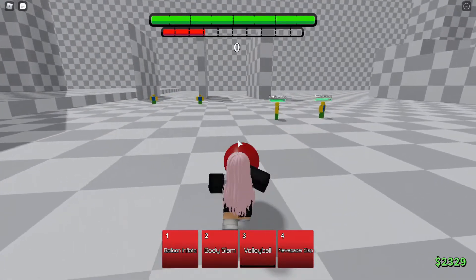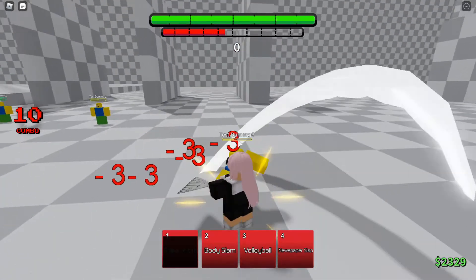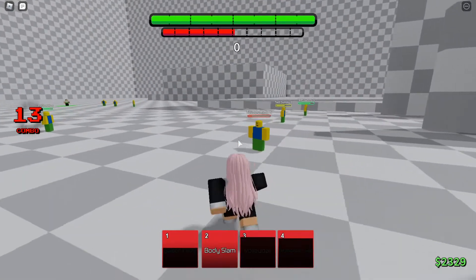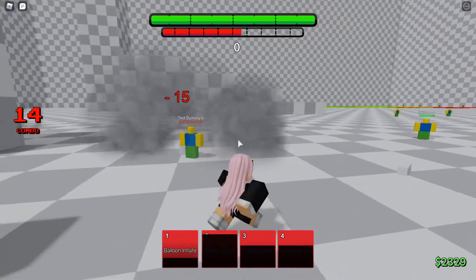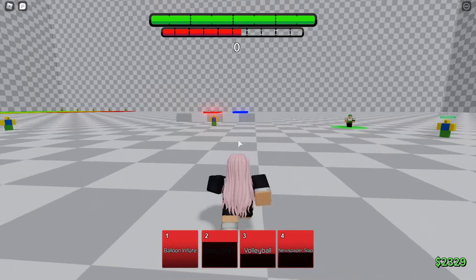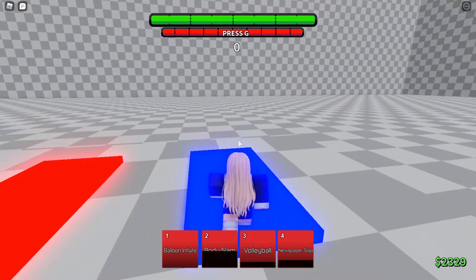For a simple combo: use this, then press F, go to a person, do pop pop pop, then put it like that, then create Volleyball — boom. That's very good damage. And if they come at you, you do this and like that — that's good damage. That's a good combo.